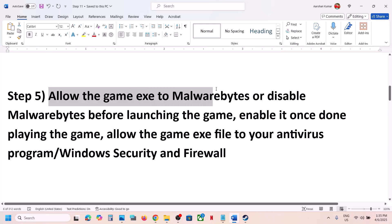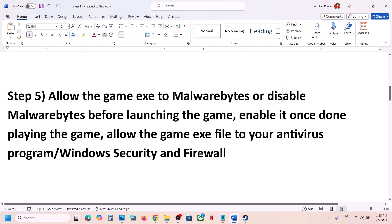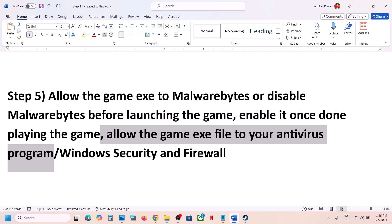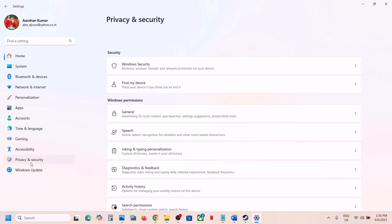Still not working? The next step is to allow the game exe file in Malwarebytes. If you're using Malwarebytes or any third-party antivirus like Avast, Norton, Defender, or McAfee, allow the game exe file in your antivirus program. You can also simply disable Malwarebytes before launching the game, and re-enable it once you're done playing.